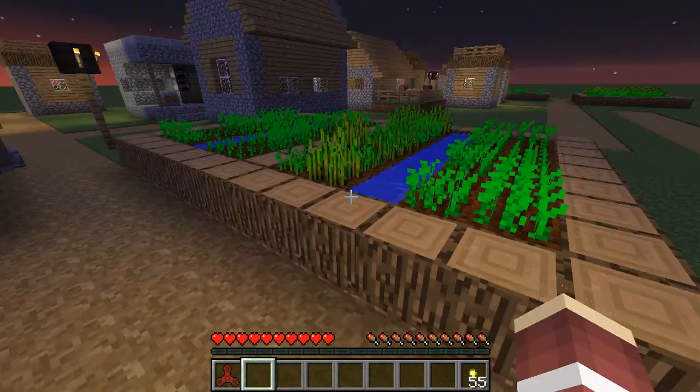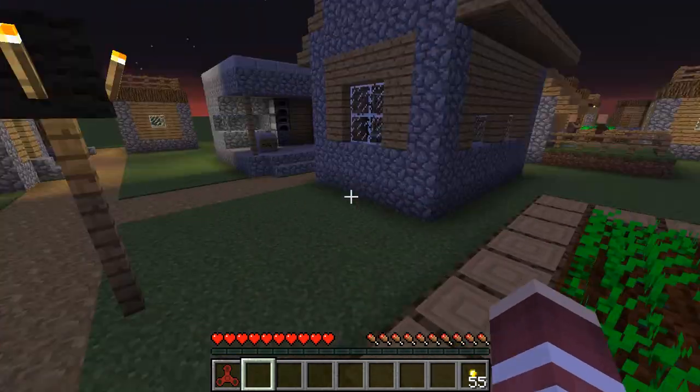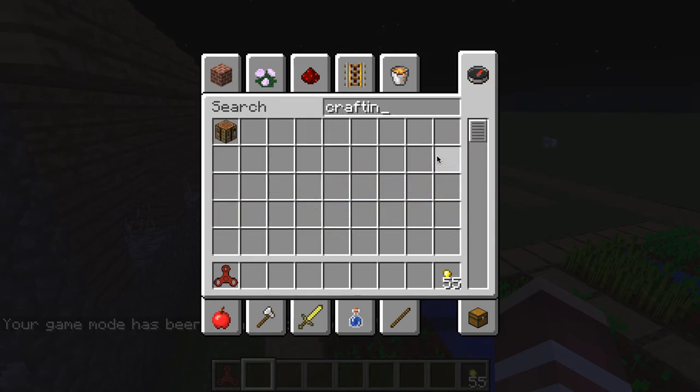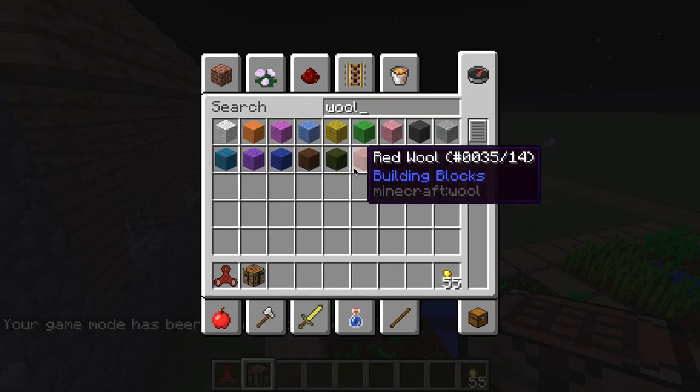Bye bye, thank you for showing me! That'll be it guys — and that was a little skit. Now I'll show you actually how to make a fidget spinner. First you will need a crafting table and pick any color wool you want — I'm gonna get a blue one.